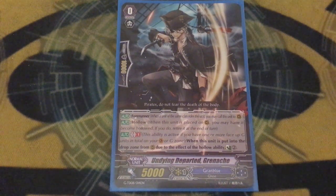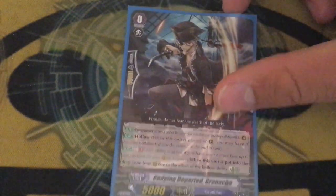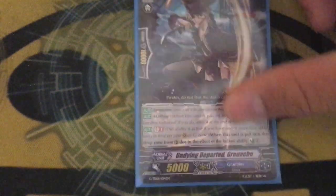The starter is Undying Departed Grenache, because there's no other Granblue starter even remotely close to being worth running. It lets you unflip two every time it dies because hollow's cool. You're running Grenache as your starter because when it's hollowed and it dies, you just counter-charge two. It's great.